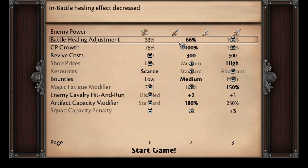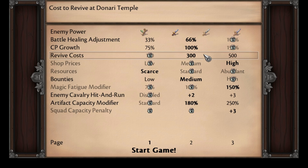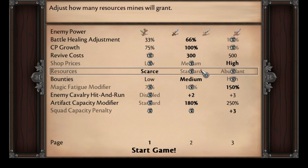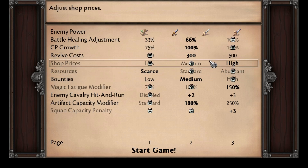These are the settings for Ludicrous. You will automatically receive 66% of the normal healing, although your CP growth stays at the standard amount. Revive costs are significantly increased, meaning Ludicrous permadeath is very taxing on your gold. Shop prices are also increased — another hit to your economy — and the same with resources: you'll have significantly less iron and gems on Ludicrous difficulty. Bounties are set to standard, which is great because you're going to need that extra gold due to these additional costs.